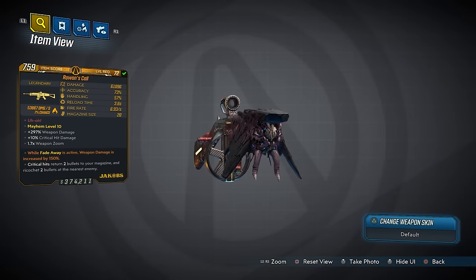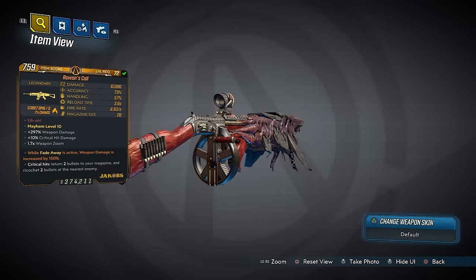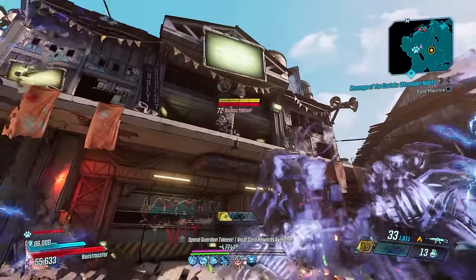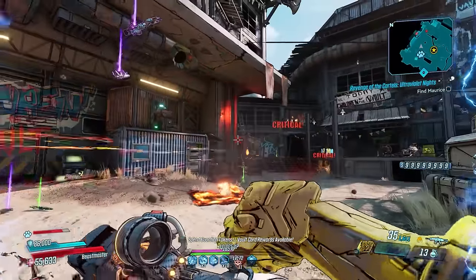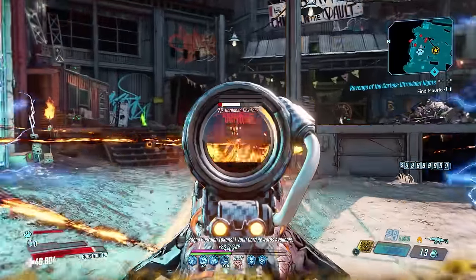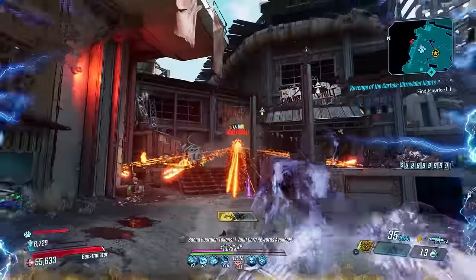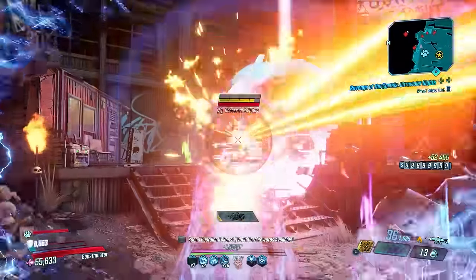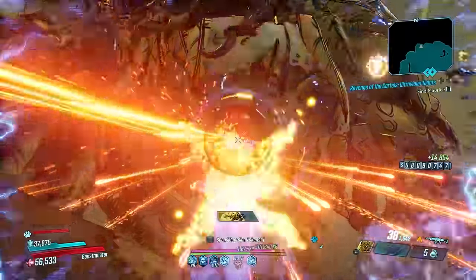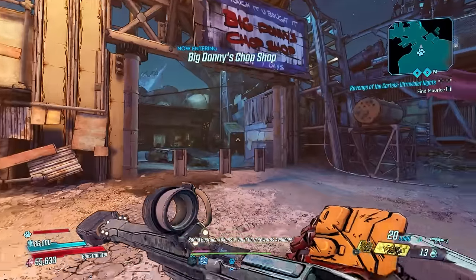Another great assault rifle for FL4K is the Rowan's Call, an elemental Jakobs weapon that comes in fire, shock, and radiation elements. It has an increased chance to drop from Red Rain at the end of Slaughterstar 3000. The Rowan's Call is kind of the perfect storm when it comes to FL4K: increased critical damage thanks to that Jakobs stamp, and its critical hits return two bullets to your magazine and ricochet two bullets to nearby enemies. If you shoot them in the face more often than the toes, you'll be firing this gun forever and dealing insane amounts of damage.